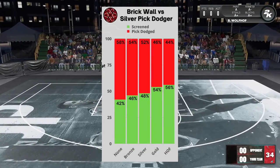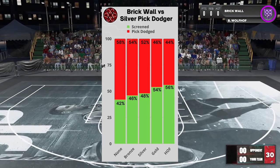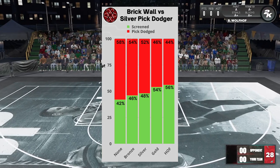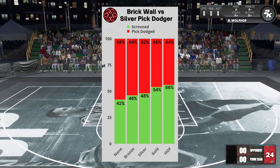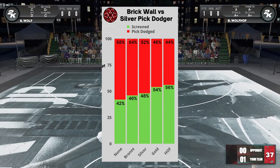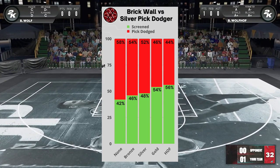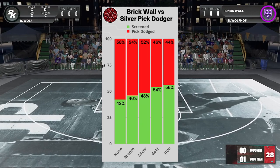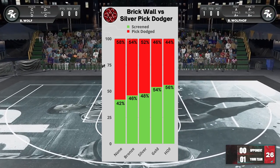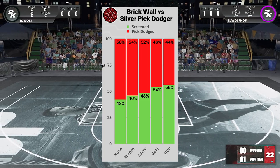In terms of per badge level, let's take a look at this chart where we have each level of brick wall go up against silver pick dodger. The numbers go up pretty consistently up to silver, but there is a big jump from silver to gold — screen success jumped from 48% to 54%. At Hall of Fame it's best, but there's only a slight jump above gold. So if you're looking for the best return for your investment, gold is the way to go. Bronze and silver are not bad, and no badge is not terrible, but it obviously is the worst.